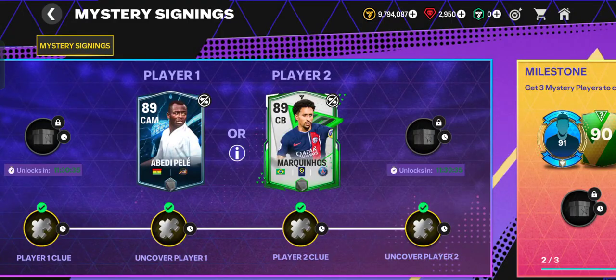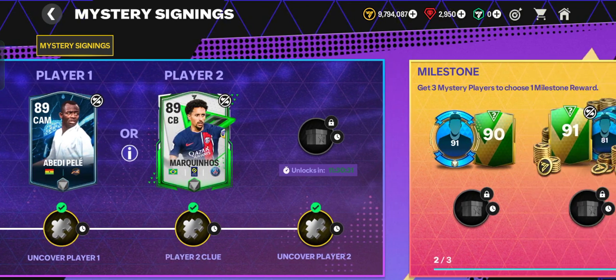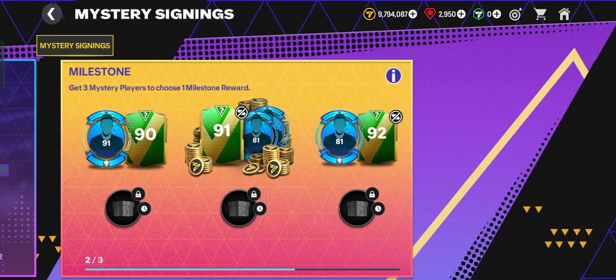You can claim one of these players tomorrow — you can choose ABD Pele or Mark Inos. Also, if you collect two players before tomorrow, you will get a milestone reward. Thank you for watching, don't forget to comment, like, and subscribe — click the button below and enjoy!